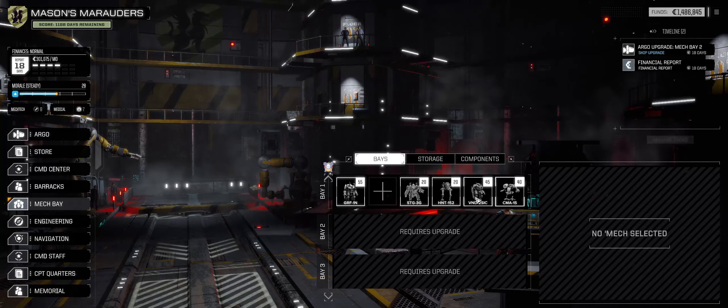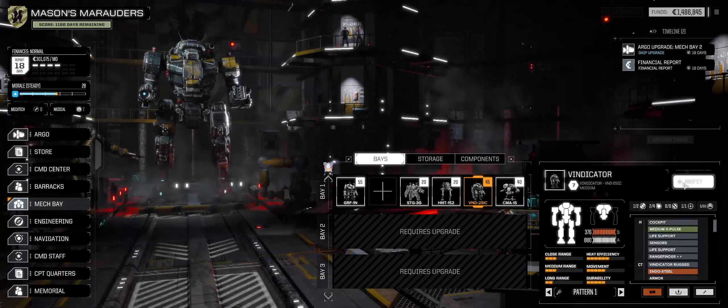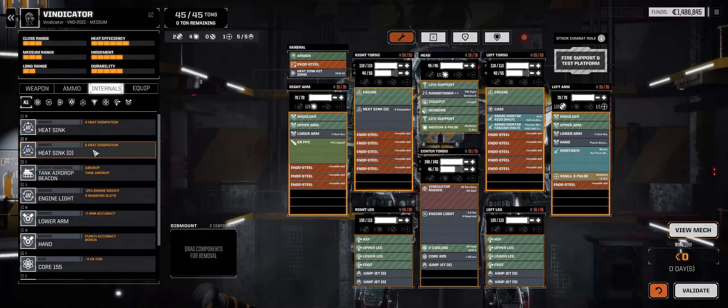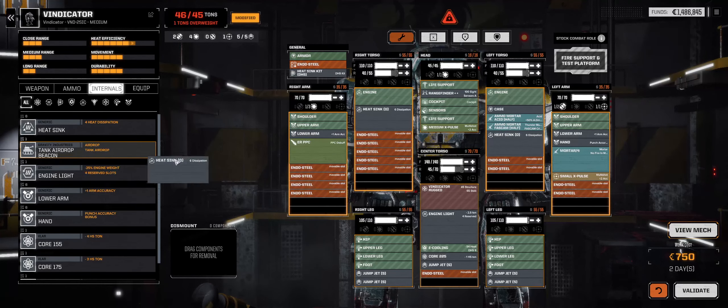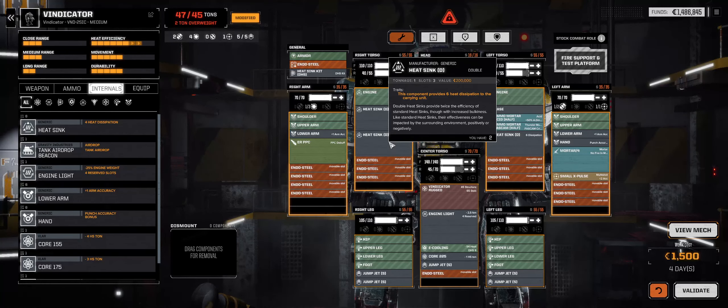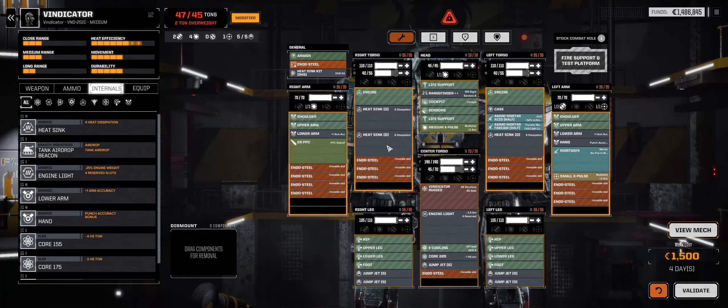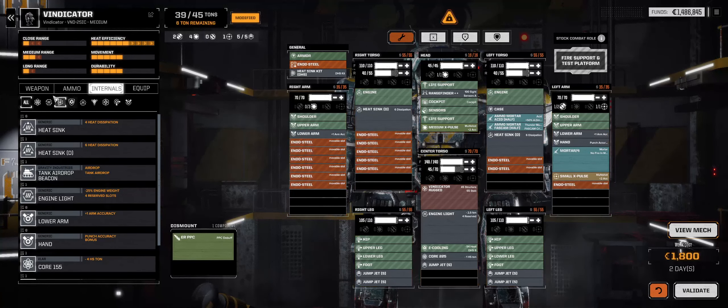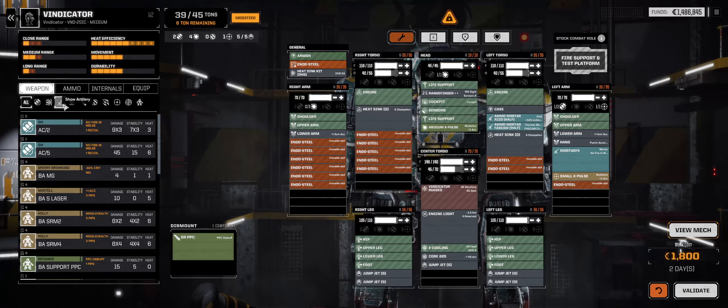We need to refit the Vindicator here. What I want to do is — we picked up a couple of double heatsinks last mission. I think we're going to drop that, but we're going to drop this. I know it's a little less firepower.